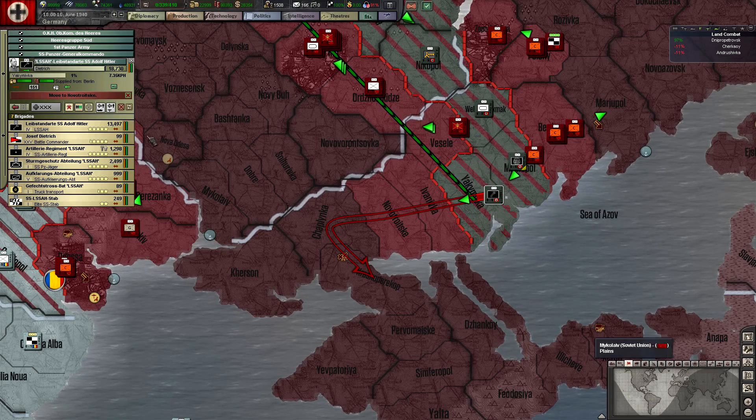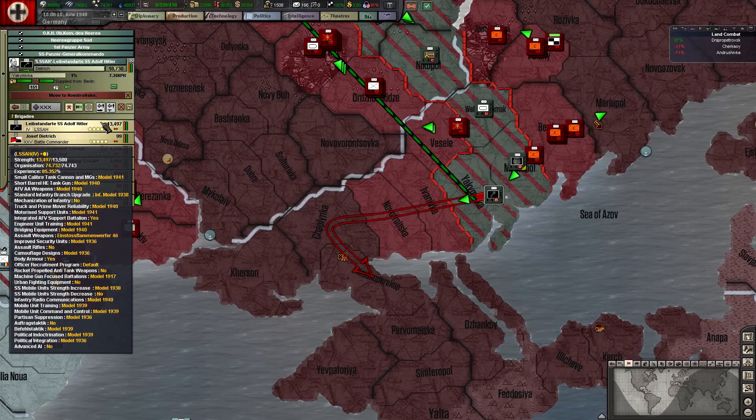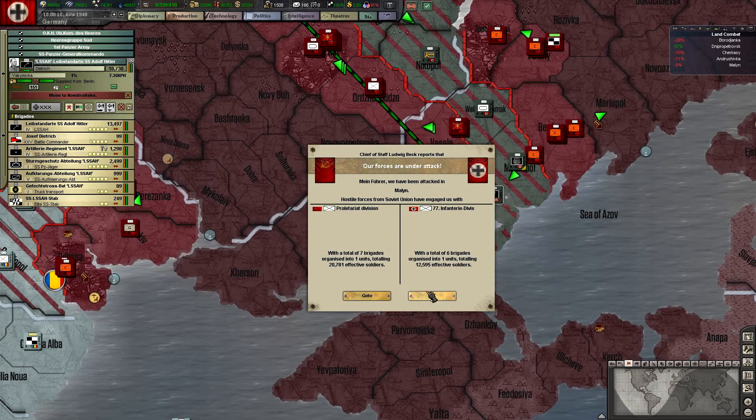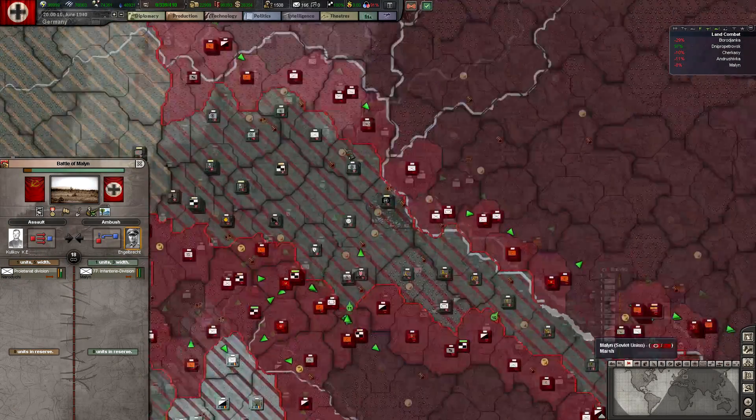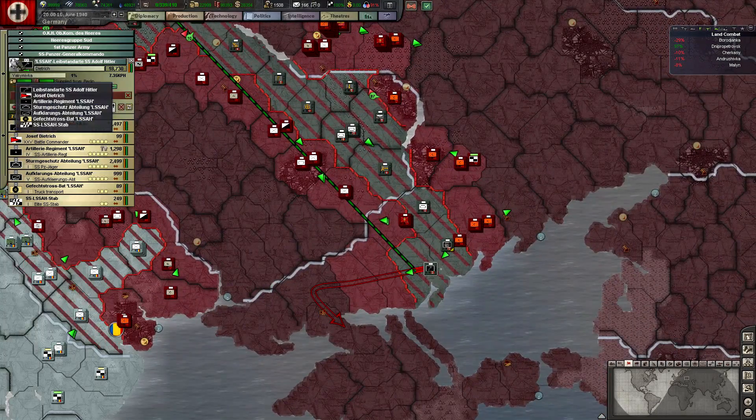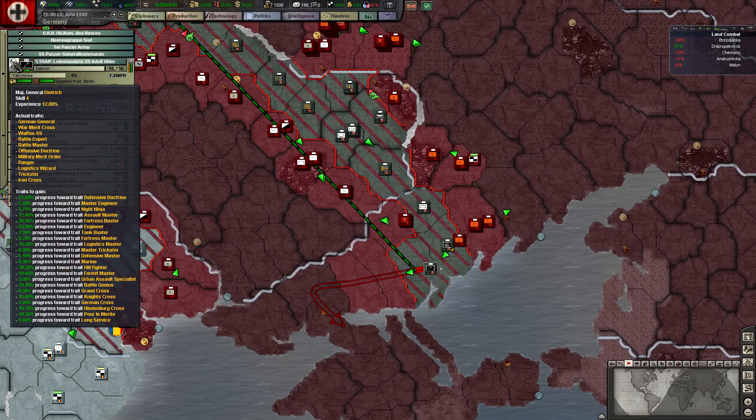Look at the experience on these guys — Jesus Christ. From one offensive it's almost at 85 percent. They're attacking me up here. Actually I want to check on that guy real quick — Diedrich. He's got a lot: Iron Cross, Trickster, Logistical Wizard, Ranger, Military Merit, Offensive Doctor, Battle Expert, Waffen SS, Engineer, Fortress Buster, and Defensive.